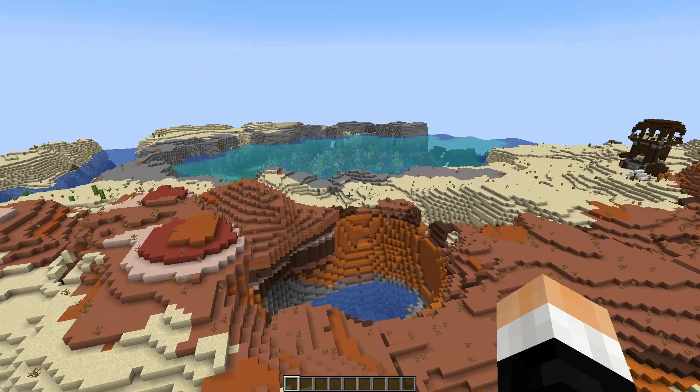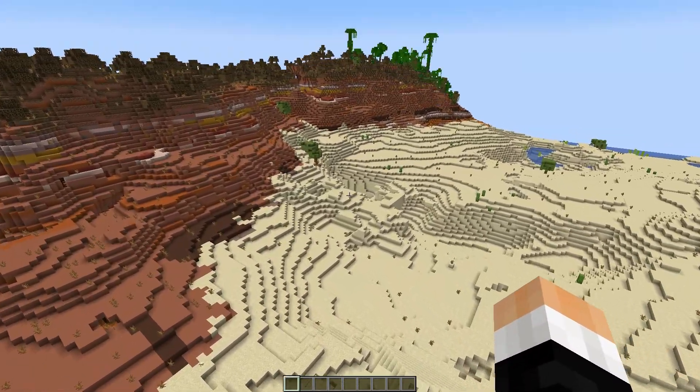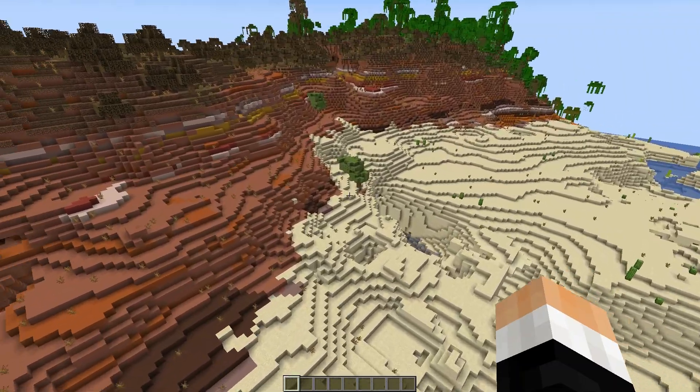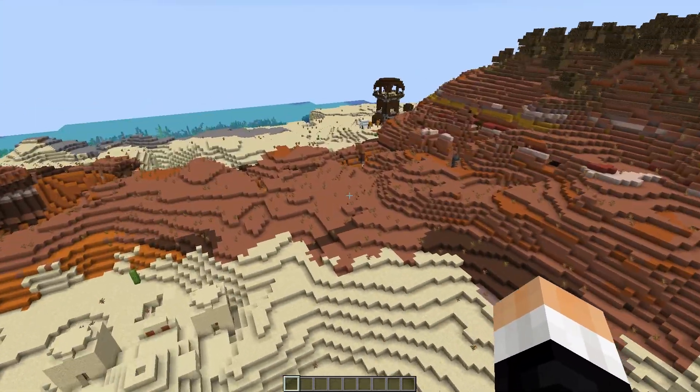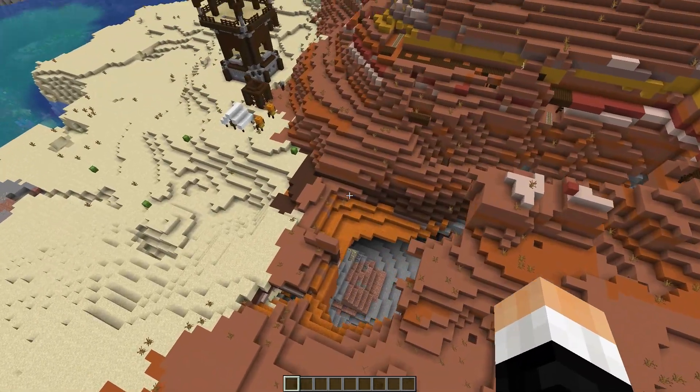I really love it. If we take another look, we have this really cool water feature. And you're loaded with lush caves right below your spawn point. So everything really does seem to work out. I really do like this seed — it's quite beautiful.